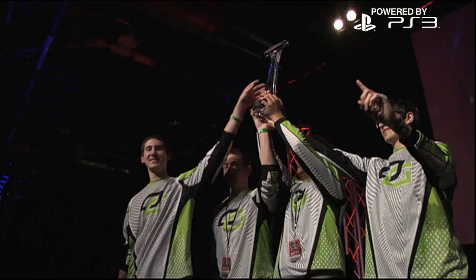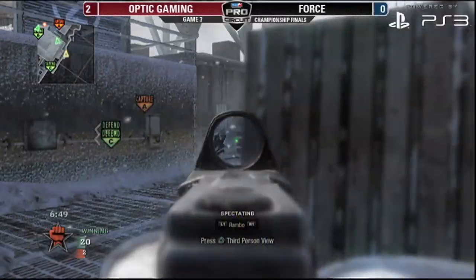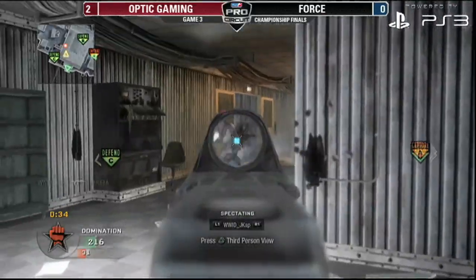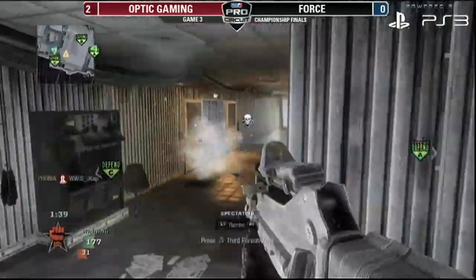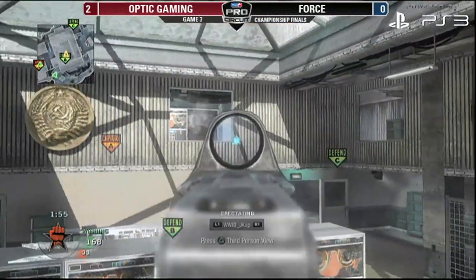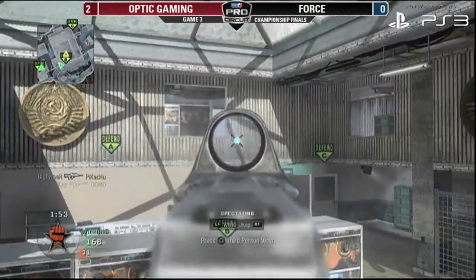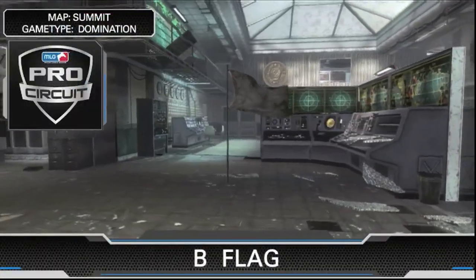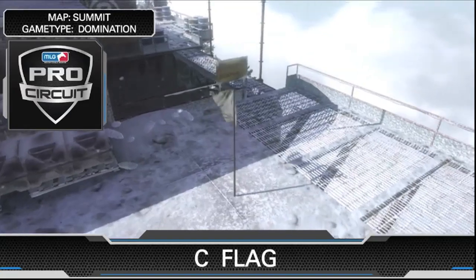Hey guys, this is Rambo and today I'm going to show you how to dominate Summit Dom like we do. The best strategy for this game type is to secure a 3 cap and have your team spread out across the map. With careful placement of your players you can control where your opponent spawns at all times, therefore making it easier to hold a 3 cap for longer amounts of time. Here are the 4 best positions to control a 3 cap on Summit Domination.